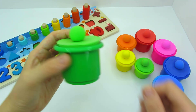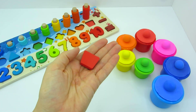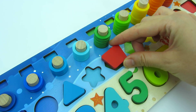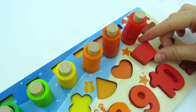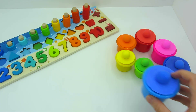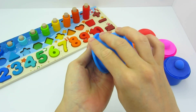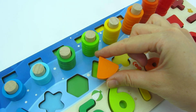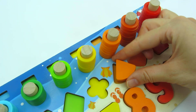Let's see what we have here. It's a trapezoid! Where should we put it? Here — no, and here. Let's see what's inside this cup. It's a sector! Where should we put it? Here — no, and here — yes!